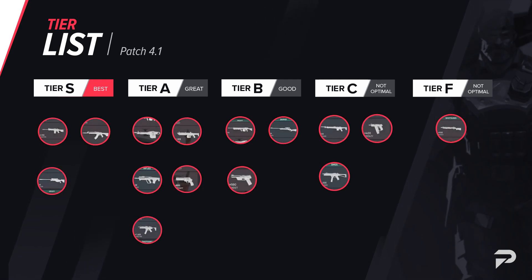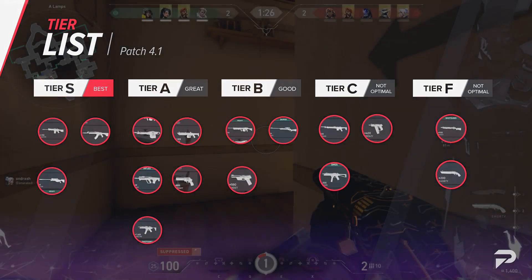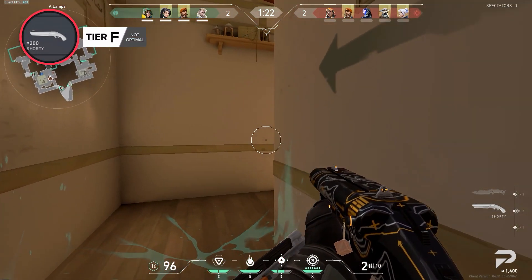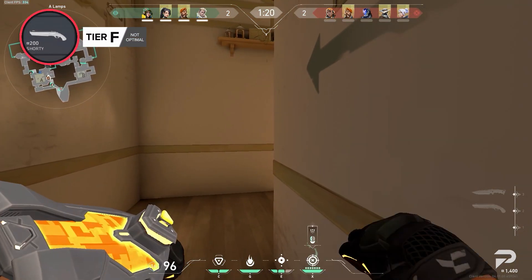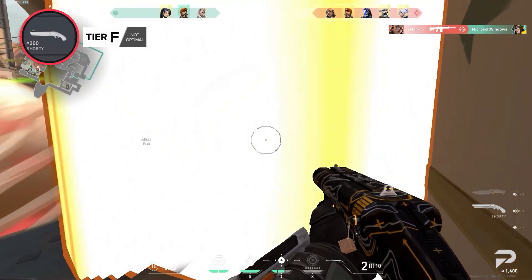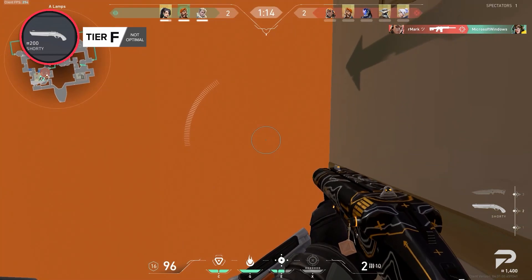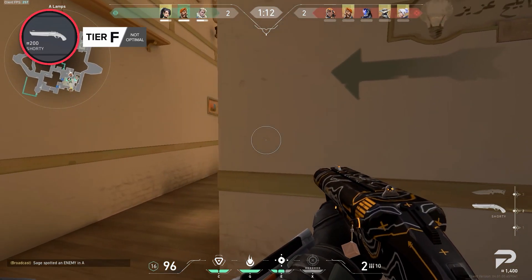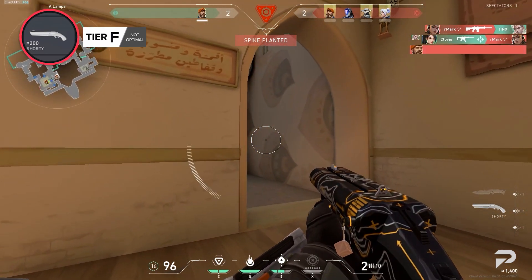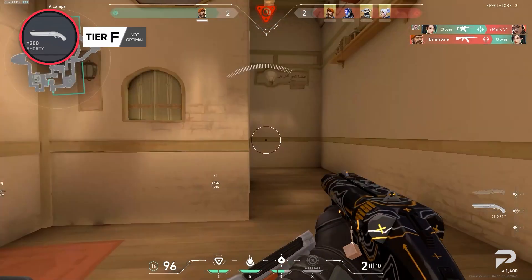The Shorty was only somewhat useful in Episode 1 when Jett abused its range, and some people cheesed with it up close with Yoru. Since then, this gun has just not been very useful at all, especially since people know how to play around it. You can stick with the Classic and it will provide you with much more value and kill potential — plus, it's free. You can still run the Shorty if you know people will run into you close range, but anything past barrel-stuffing range, you're basically a walking free kill.